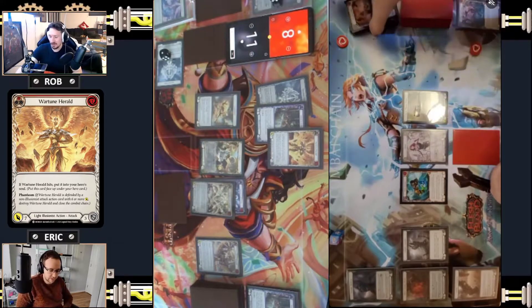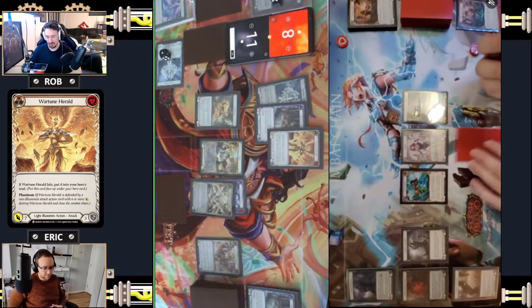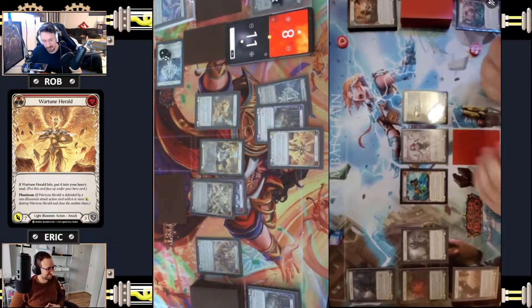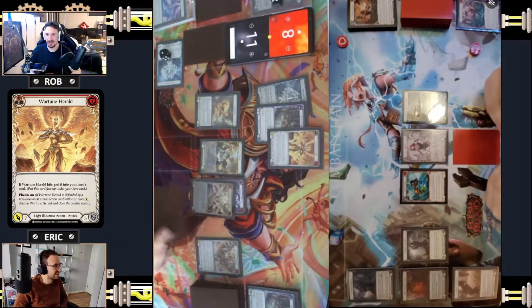Eleven is really freaking strong, going into soul, socks, and drawing a card with go again. The spectral shield coming in for one. Yeah, I gotta at least do something. This is lethal - you're at eight, so you actually need to block with a card and armor. I still have a card in hand.